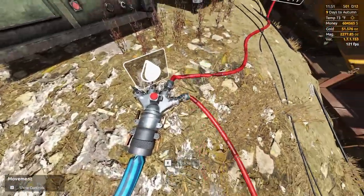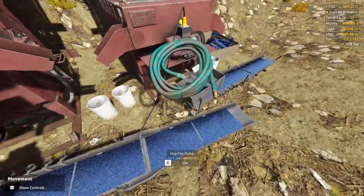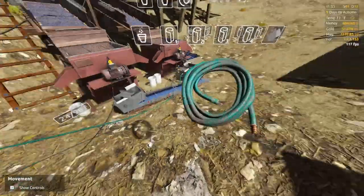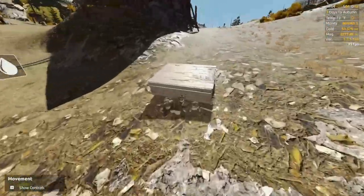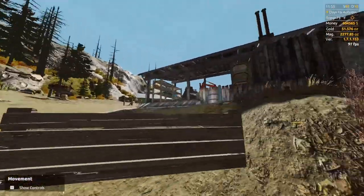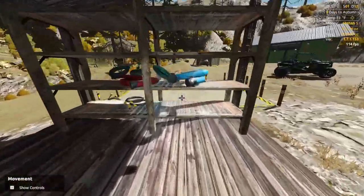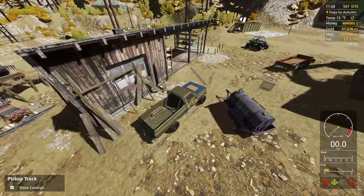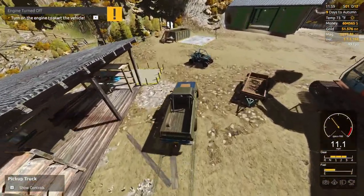All right, there we go — got that hooked up, and we need the small guys to get all these hooked up. All right, so that should supply the water and stuff to the wash plant. Now the big thing here is going to be getting the pump set up to pull water and put it in there, and ideally we put it in a decent place so it's not in our way whenever we're trying to drive around.